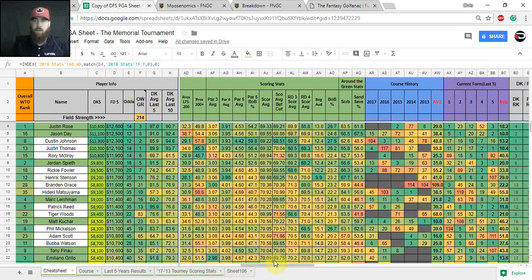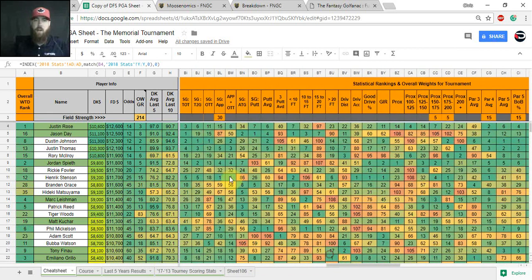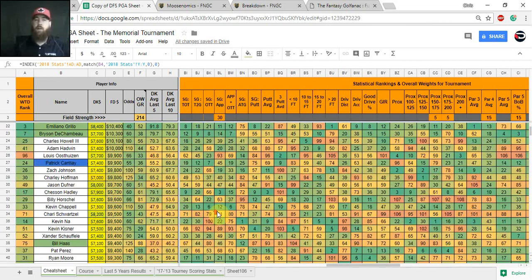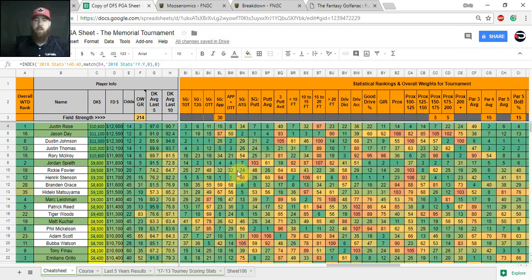In the orange section I take those stat ranks and show the actual field rankings — there are about 120 players this week, so they're ranked 1 to 120. For example, Dustin Johnson is first in the field in strokes gained tee-to-green, and second in strokes gained approach plus off the tee — which is your ball striking stat combining strokes gained off the tee and strokes gained approach. The numbers above are the model weights I'm applying to each stat.